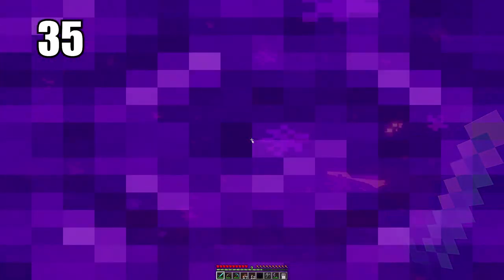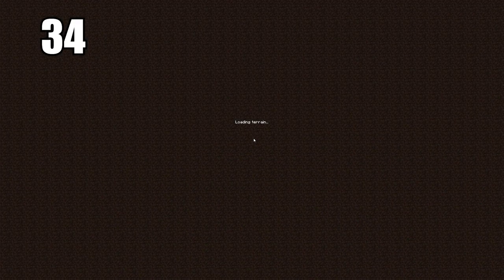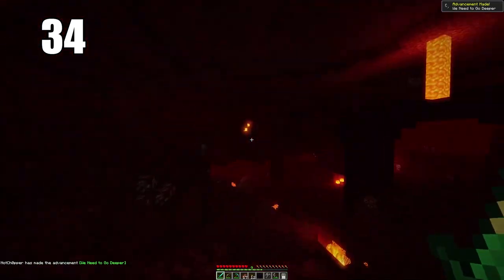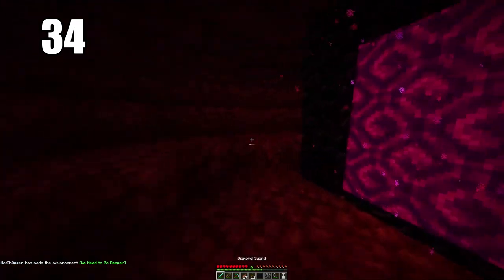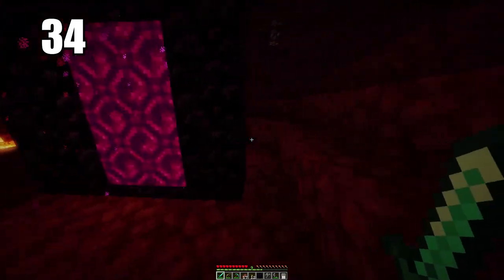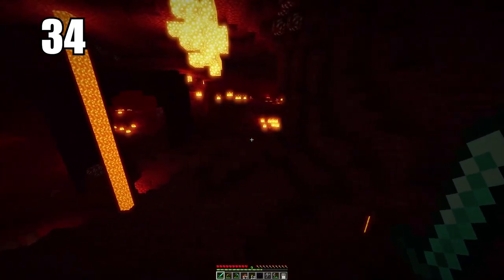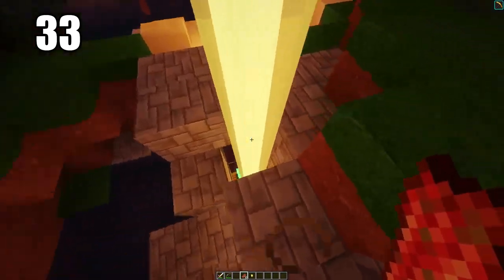Another thing you can do is build the corners of the portal out of cobblestone, so that you save a little bit more obsidian in case you need to make a secondary portal. Number 34: this is going to sound pretty self-explanatory but it's still very important — make sure you're prepared when entering the nether. This means maybe having some enchantments for fire resistance, and also have a water bucket. A water bucket is arguably more important than anything you could take to the nether. Having a lot of food is also necessary, because there's not a lot you can find besides mushrooms in there.